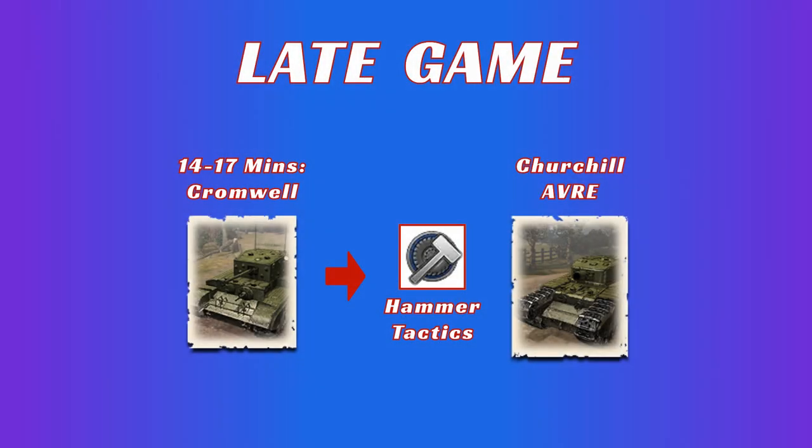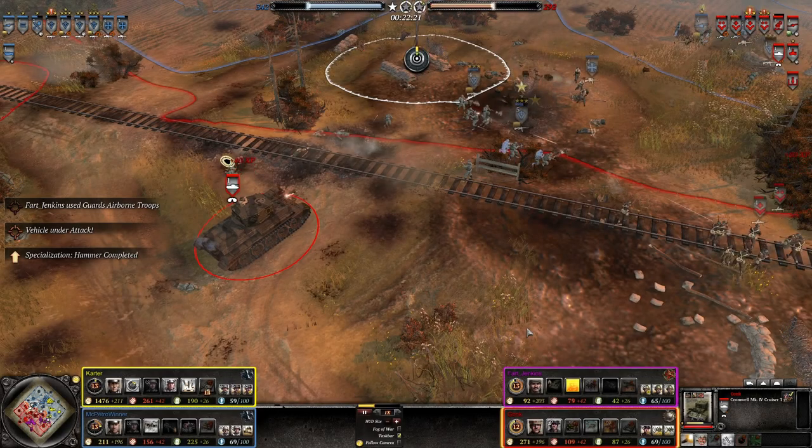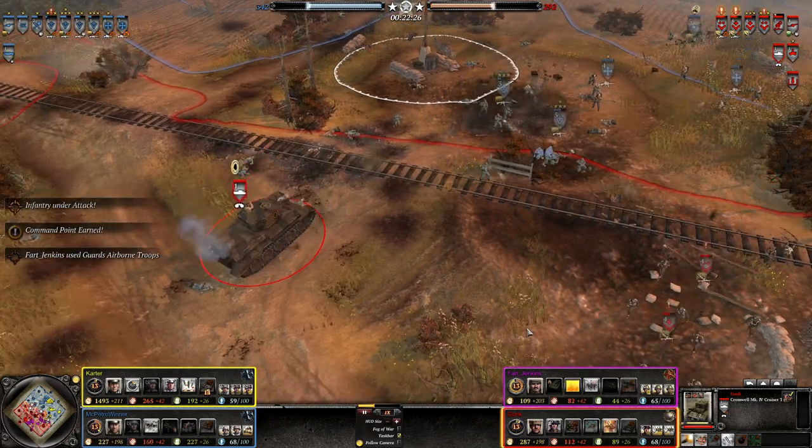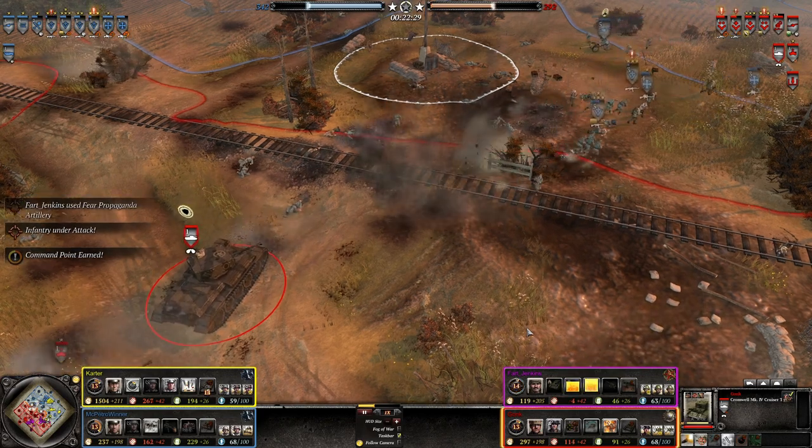The late game is pretty simple. You want to get your Cromwell out around 14 to 17 minutes. This will be later than most of your enemy's medium tanks, especially Wehrmacht who can get a Panzer IV out at around 12 minutes, and OKW can get their Panzer IV out at around 14 or 15 minutes, so they have similar timing. After you get the Cromwell out, you then want to upgrade to Hammer Tactics, and then get the Churchill AVRE on the field. Your Cromwell becomes much more potent when combined with the command aura of the AEC, and you want to use them together to fend off enemy infantry attacks and also scare away enemy tanks.